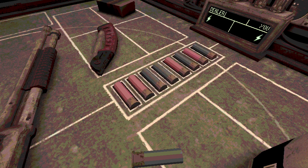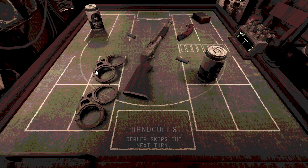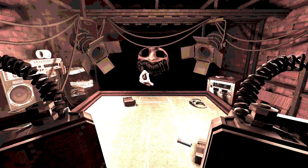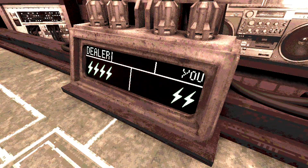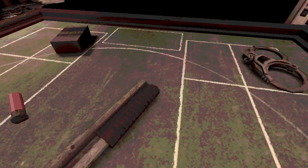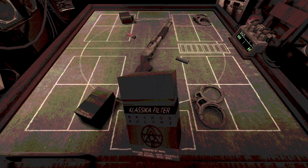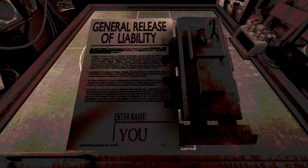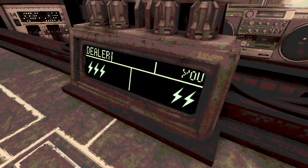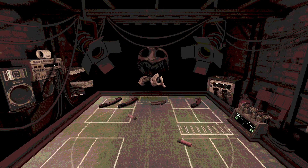Everything you play in Buckshot Roulette is canon — all the mechanics and UI are diegetic. There aren't any health bars. When you get shot, you are resuscitated, and your health is shown through an in-game monitor showing you the amount of times you are able to be resuscitated. Items too are arbitrary in context — they are used within the in-game game of Buckshot Roulette, and the only reason they work the way they do is because the dealer's game says so.